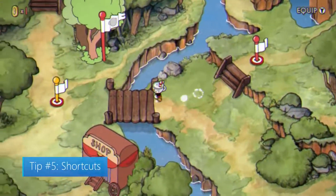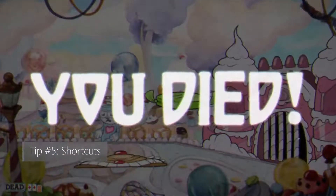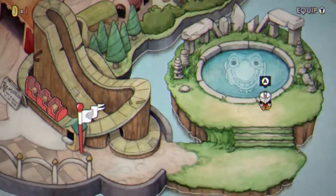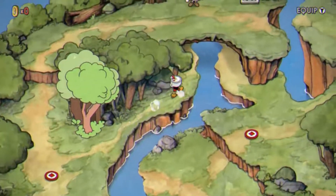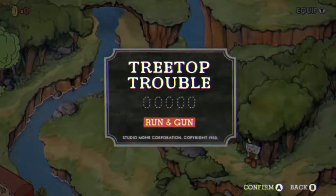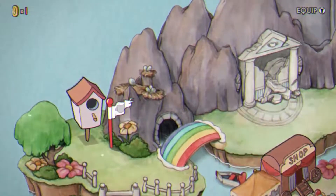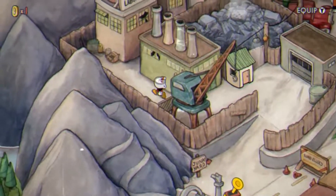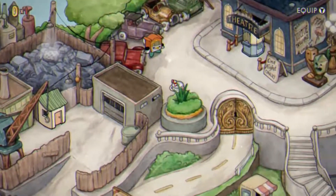Tip number five: shortcuts. After your umpteenth time fighting a boss, you may need to take a mental break. If you don't have the ability to image search adorable cats on the internet, you can stay in-game and try a shortcut. When you reach a certain point on each island, you'll come across hidden paths that will allow you to access more of the island without needing to beat the boss standing in your way. These shortcuts lead to new bosses and levels. Taking advantage of them will let you cleanse your palate while gaining experience and regaining the will to take on the previous boss. Plus, you'll get an achievement just for taking on one of these paths.